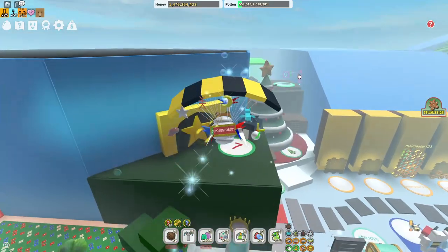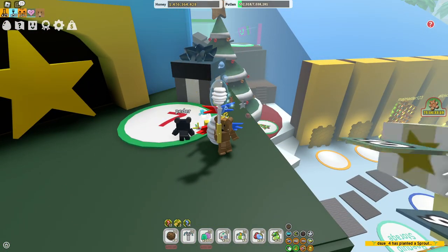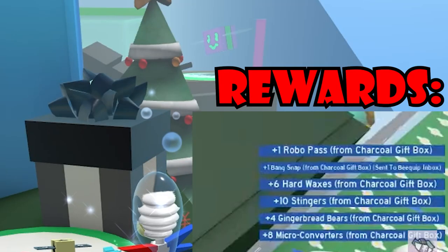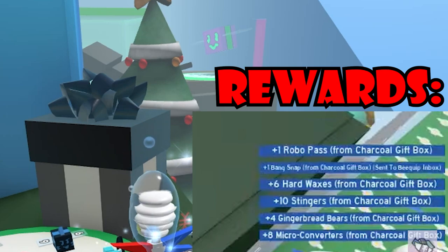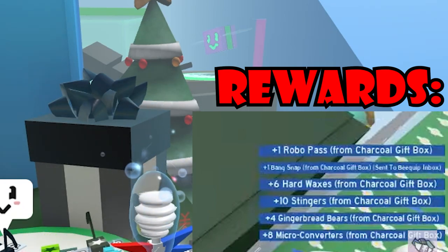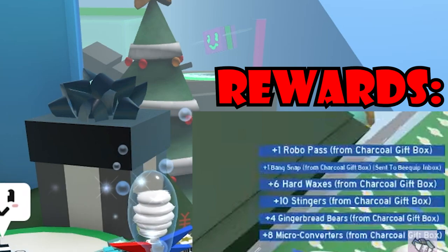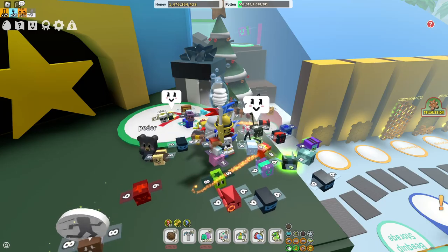The next gift box is the black box, also called the coracle gift box. From this one you can get one robo pass, six hard waxes, ten stingers, four gingerbread bears, and eight micro converters. It's not bad, but you can get much better stuff than this.